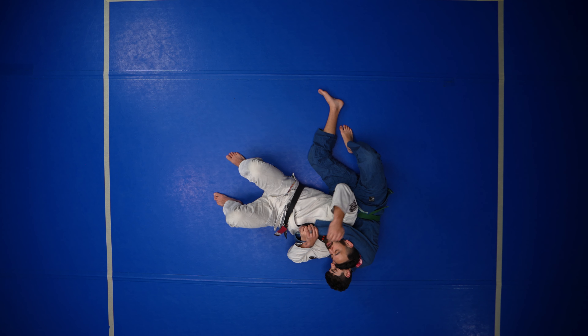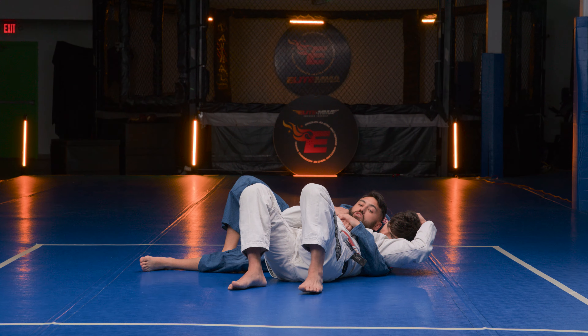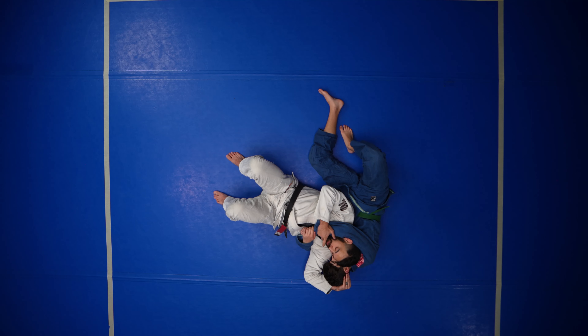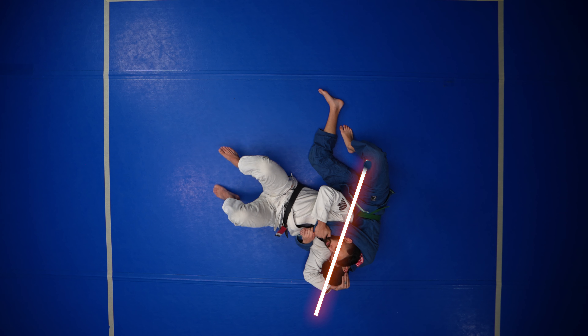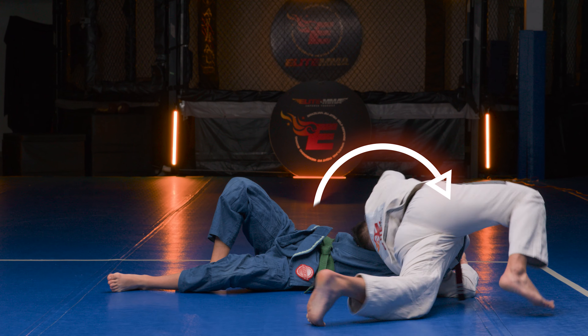Same side arm as the attacking arm — his right arm is by my neck, so my right hand grabs his wrist. My left hand quickly lets go and I scoop behind his head. From this position I want to look in the direction I want to go, which is up towards his head. I plant, I look, I bridge.